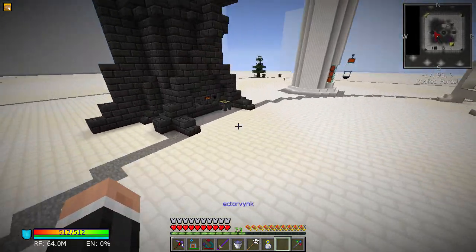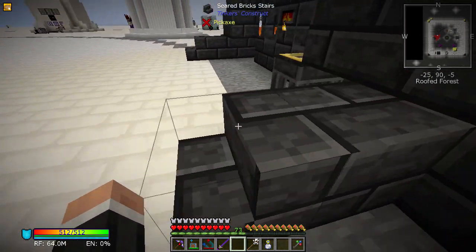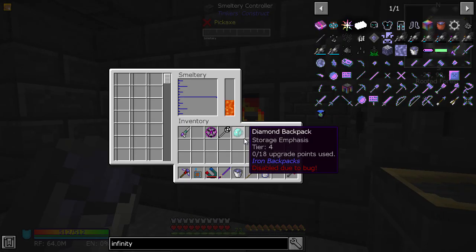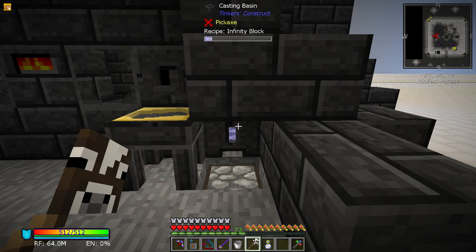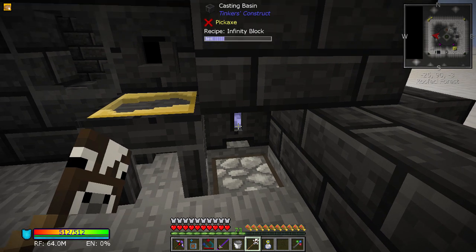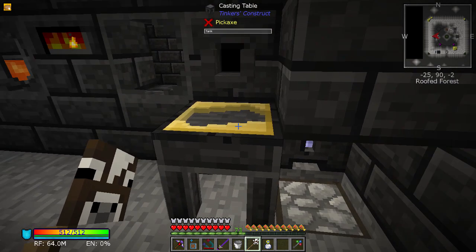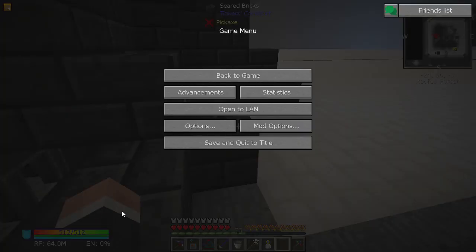Can we just pop that in there? Let's put the bucket in — yes we can. Is it doing a thing? It looks like it's going into the casting basin, which is what I want to get a block. I'm not sure if this is going to be a full block or just an ingot's worth. The bar's still going up... we could have just checked by looking at the JEI recipe.